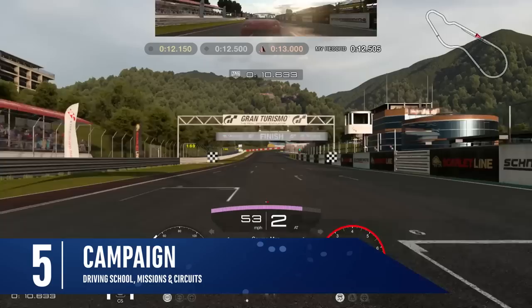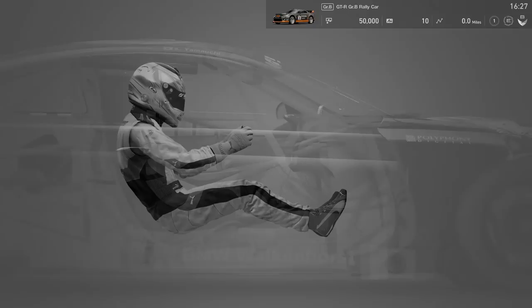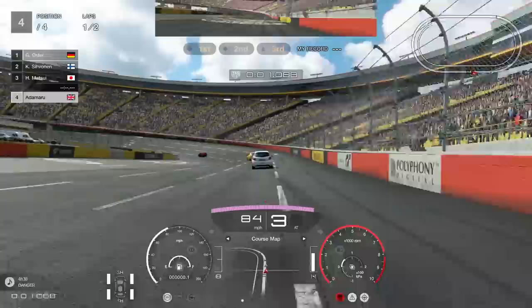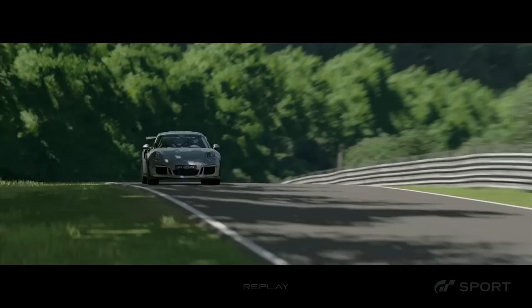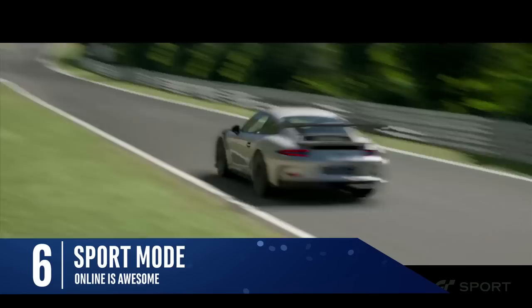The GT campaign returns to the series, but it's another huge departure from what we were used to. The dealerships where we could buy pre-owned vehicles and slowly build up to owning a full garage, competing in races, has been removed in favour of driving school, mission challenge, and circuit experience. Driving school handles the basics of using a car, with mission challenge developing your skills in scenario-based manoeuvres, usually in real race conditions. Circuit experience is all about becoming familiarised with every inch of every track, and most of these game modes only utilise a tiny portion of each track, as simulation racing is all about trial and error, and finding that extra tenth of a second at each corner. I believe the traditional campaign mode has been replaced with the online-focused sport mode.